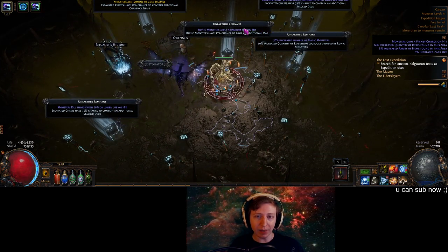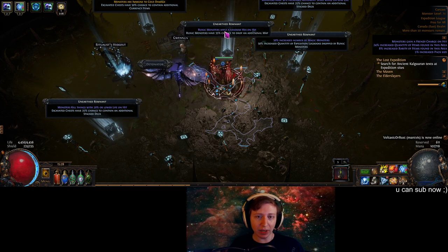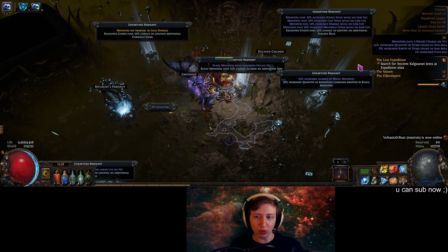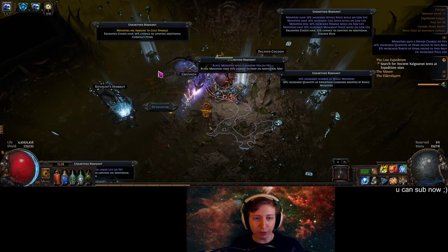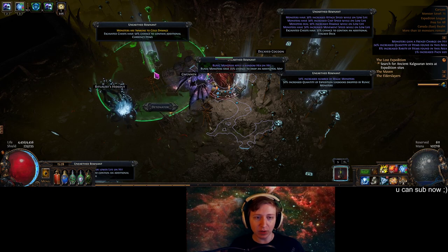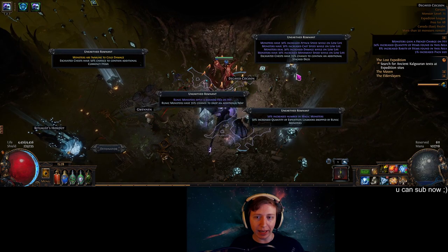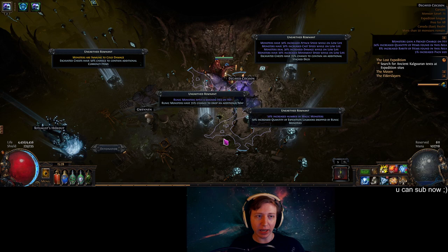Runic monsters apply a random hex on hit. If you choose this one first, all the other runic monsters will also have that. You can see how this gets so out of hand — they all apply a random hex on hit, or have increased attack speed on low life. Or if you choose Immune to Cold first, because of the detonation sequence of the plungers, this entire logbook will also be immune to cold. So you have to be very, very careful when doing these — you've got to read.